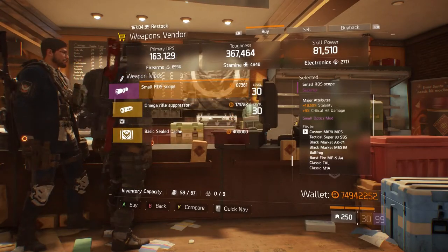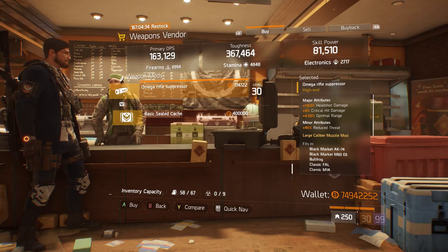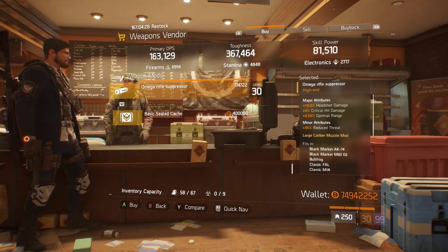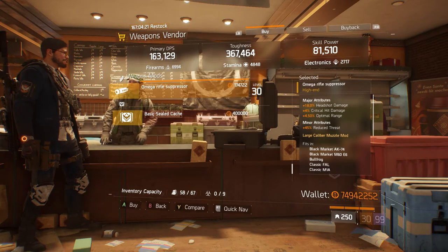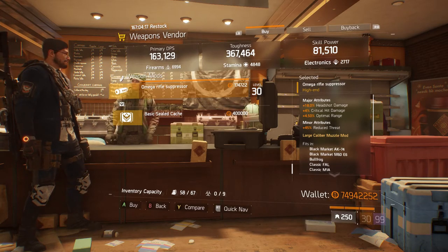It's the Omega Rifle Suppressor. Its major attributes are 18% headshot damage, 4% critical hit damage, and 4.50% optimal range — that could have been critical hit chance but you've got to work with what you have. Its minor attribute is 45% reduced threat. Not that bad, not the best though.